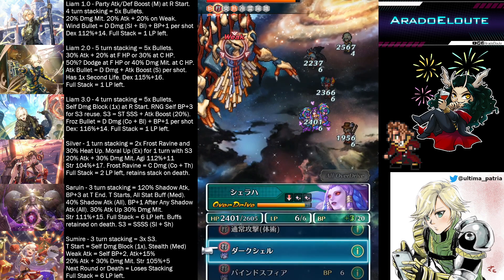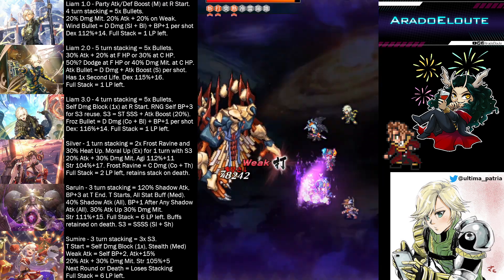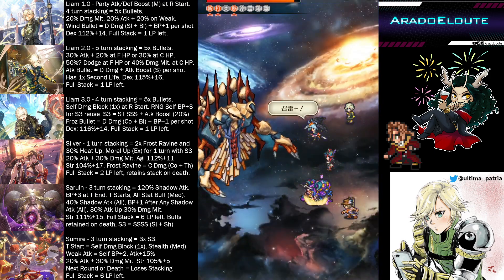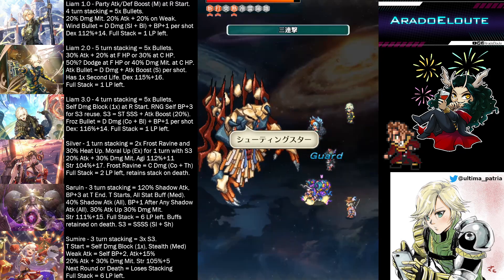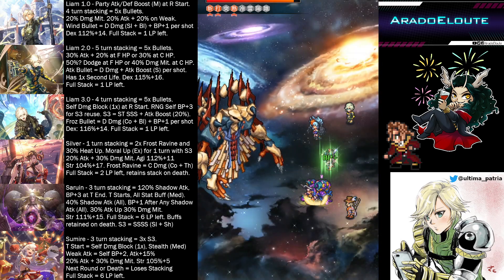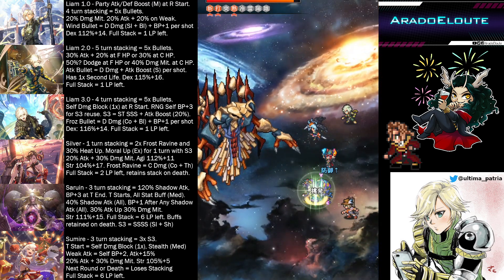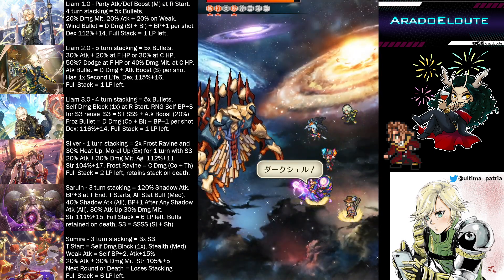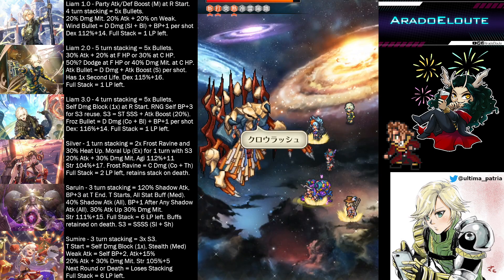He introduces attack bullet, which is D damage and blunt element. It gives a small attack boost effect every shot, so you'll see incremental damage as he does the attack revolver. Up front he has 30% attack. At full HP he gains an extra 20% attack, and he has roughly a 50% chance — an extra large effect — to dodge enemy attacks. Gamerge noted that it's a 50% chance, so I'm putting it out there with a question mark.